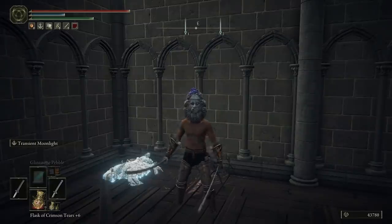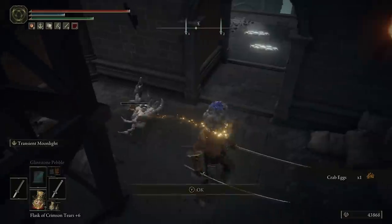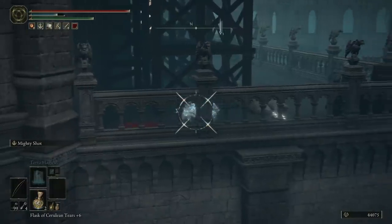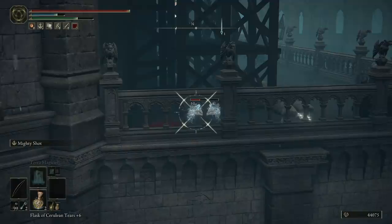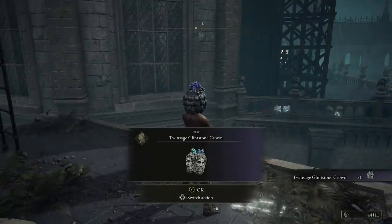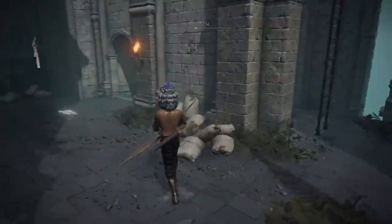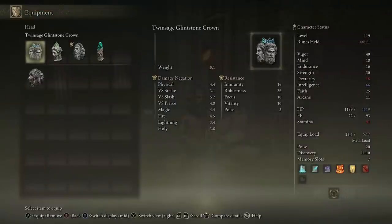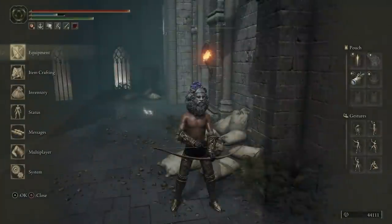Next we're going to get Terra Magicus. If you drop to the very bottom of that tower you'll also get a level 4 Somber Smithing Stone and some crab eggs. Once you're at the bottom, come outside — there's another crystal crab, and killing it gives you the Twin Sage Glintstone Crown. That one puts your health back up and boosts intelligence by another 3 — a total of 6 intelligence — but you won't have the extra dexterity, and you need that for this katana build because of stamina.